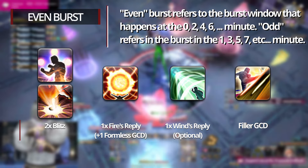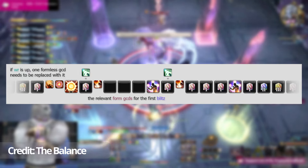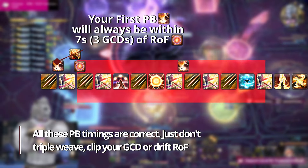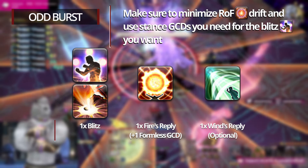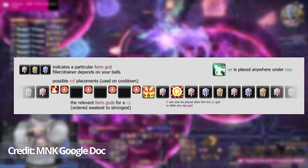This means we must use Perfect Balance before Riddle of Fire comes up. As long as the first Blitz we use is within buffs, we can press Perfect Balance any time before that — generally after an Oppo GCD with 2 to 7 seconds left on Riddle of Fire's cooldown. Our odd minute burst should include one Blitz, one Fire's Reply, and a Wind's Reply if available. For the rest of the GCDs, we want as many as possible to alternate between Leaping Oppo and Dragon Kick, since that is our strongest GCD pair — it has been calculated to be a bigger gain on average.